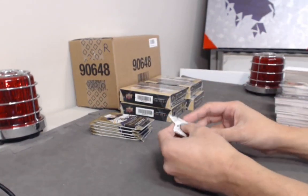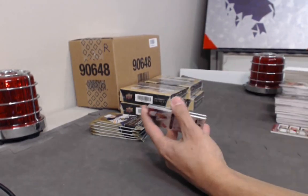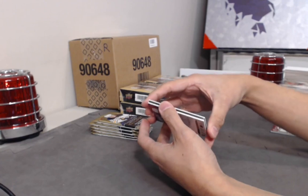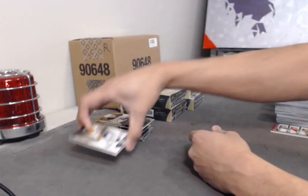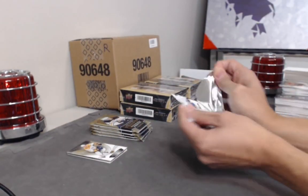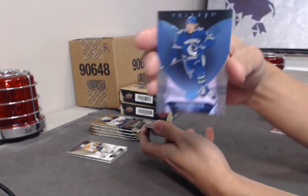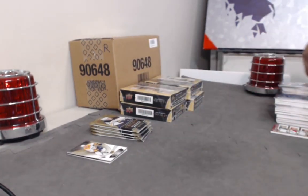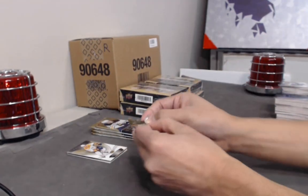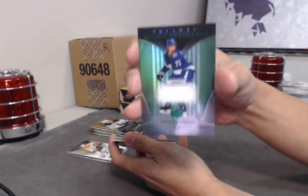If you guys are just tuning in — we hit a pretty massive three-relic card of Pettersson, Svechnikov, and Dahlien. We also have an Ice Grips — we'll wait for the very end there, that's going to be a decent hit I'm sure. Blue base of Brock Boeser — the beast. And a jersey of Anthony Cirelli.